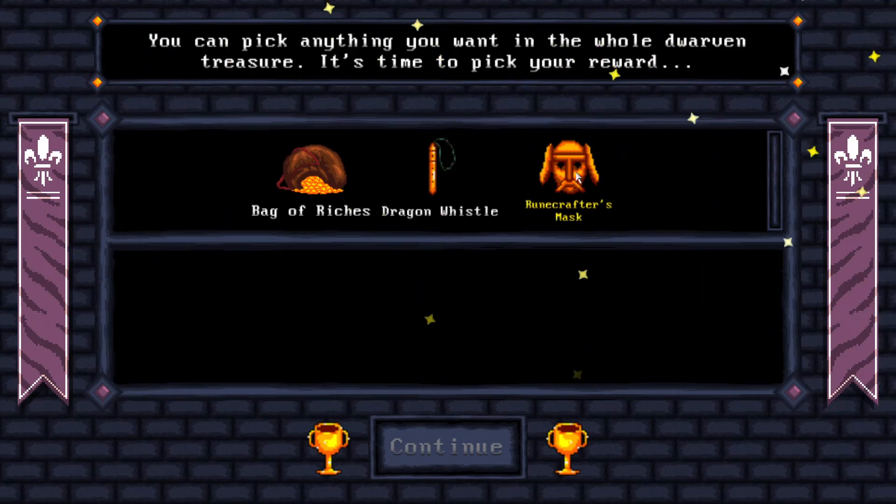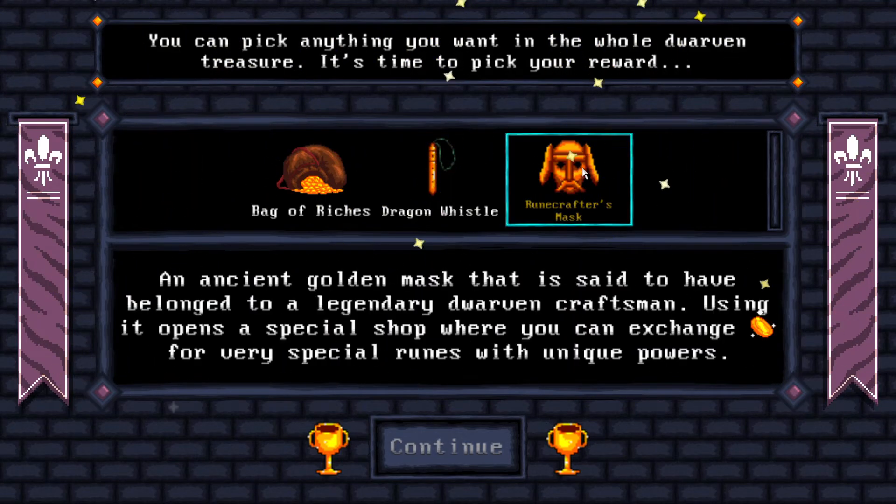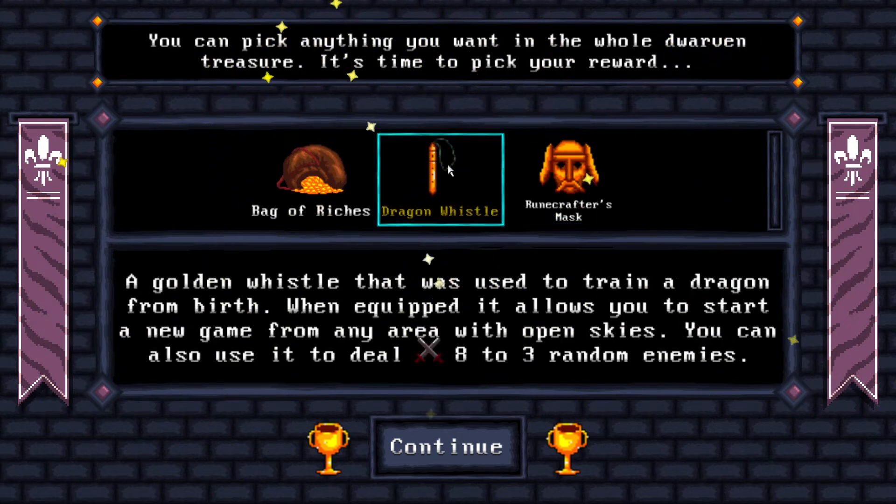Maybe if I had both the bag of riches and runecrafter's mask, but I'd have to take this one first. This is painful though - reduces stamina by 6. Anyhow, let's take the runecrafter's mask because we know it's really good. Congratulations - you have slain the dragon and claimed the mountain's treasures. You victoriously fought your way through the mountain's foot, mountain's path, goblin village, harpy nest, mountain peak, and dragon's lair. You have slain 271 foes on your way.